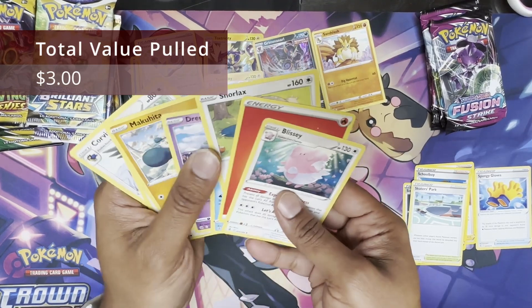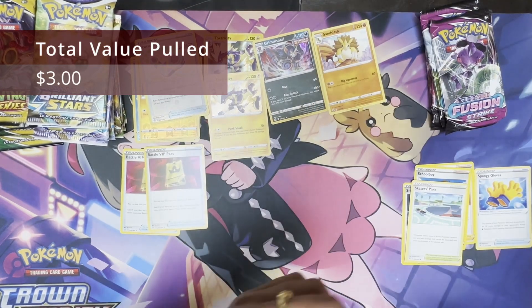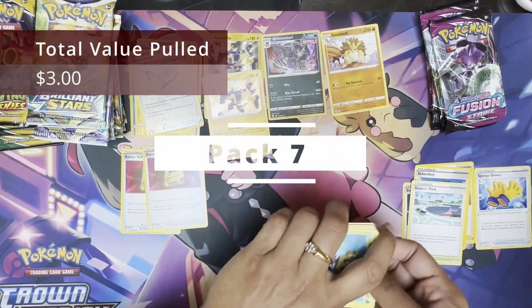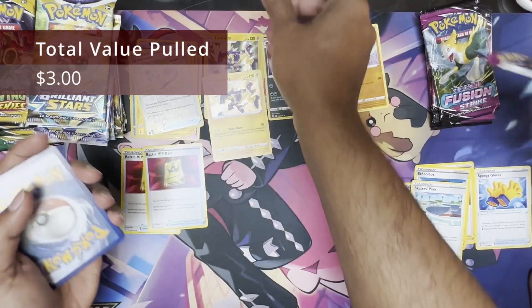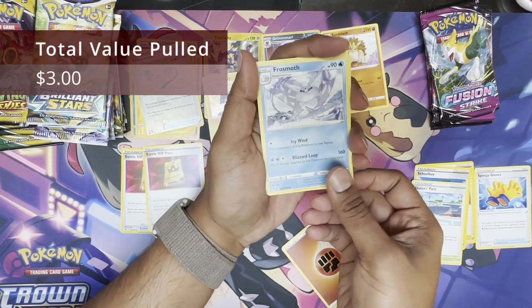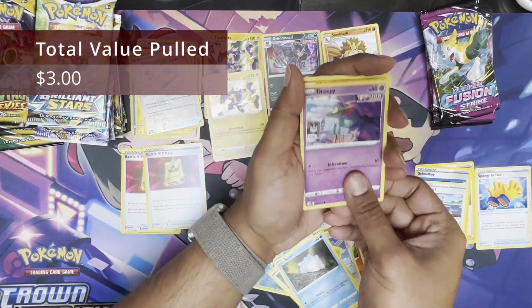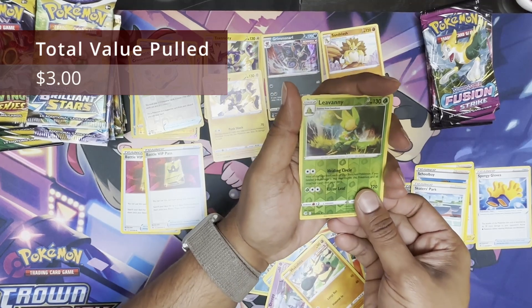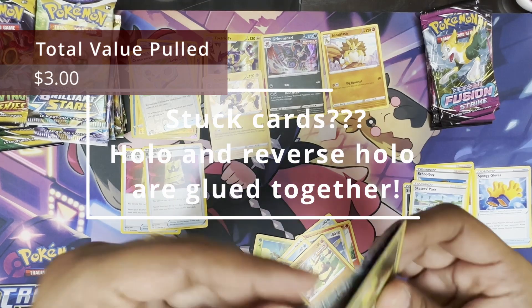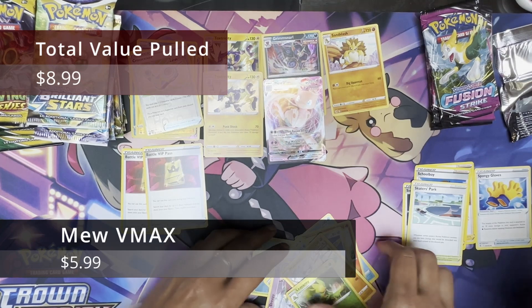Trash packs. I can't believe we bought so many of them. I never wanted to buy Costco packs again because they're all mass-produced. Out of these 12 packs, I expect exactly one hit. Fighting Energy, Frostmoth, Ninetales — I see something. It's a tuck. Oh, there it is — Mew VMAX! Costco has exceeded expectations.